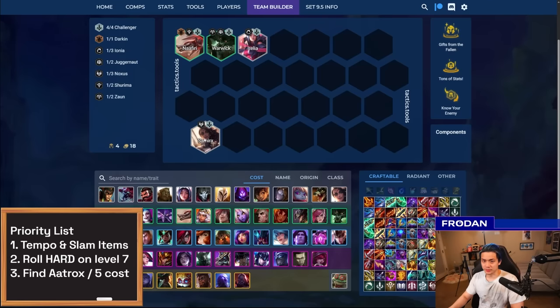The buildup for Challengers is pretty straightforward. You want to open up four Challengers to have maximum tempo. Samira is such a versatile item holder — she might be one of the best one-costs of all time. You can hold things like Shojin, BT, Titans on her — she's basically a mule holding items for Kaisa and Fiora. The exception is you don't really want AP on her; if you find AP, put it on someone like Irelia — things like Deathcap or Morello.